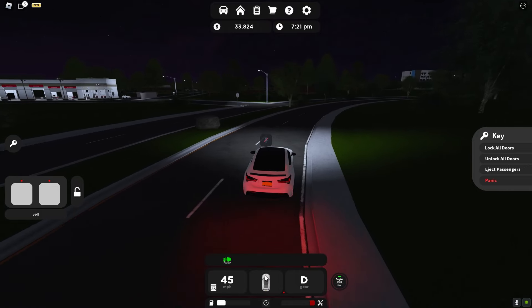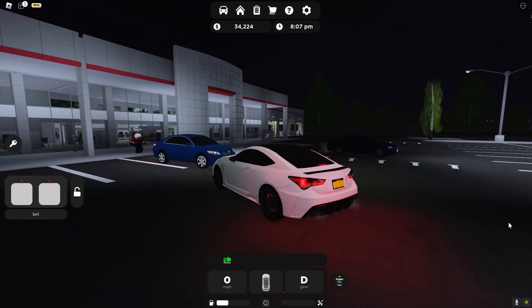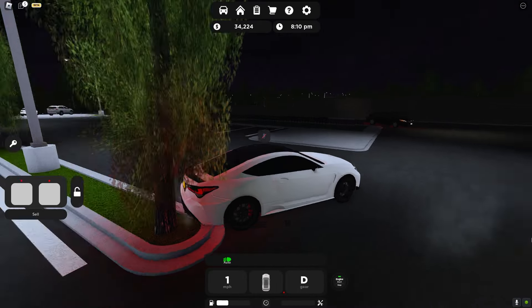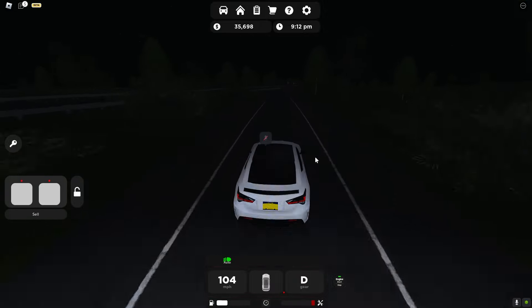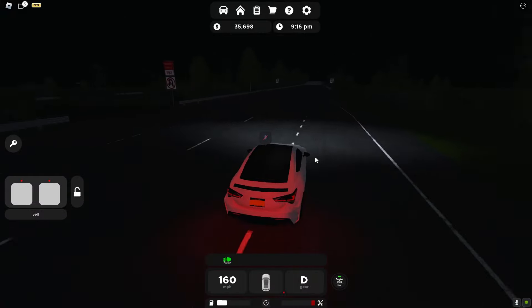There's also lane assist. Another cool feature is when you go close to a car it'll automatically brake — I did not touch my keyboard, so it's basically ABS. This game also has a highway with a ramp and it is very big — it actually takes quite a long time to reach the end of the freeway.